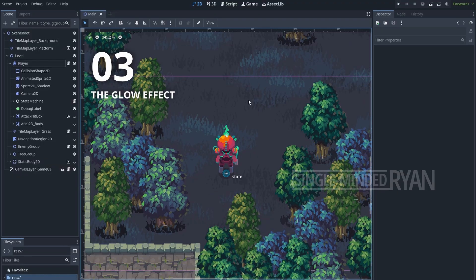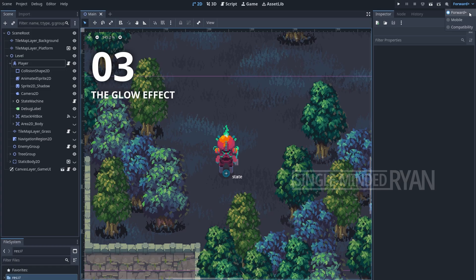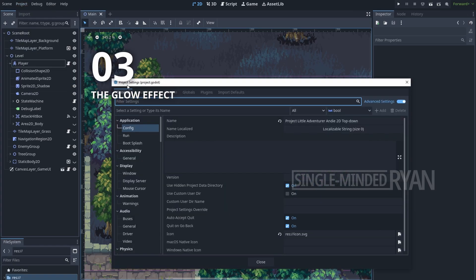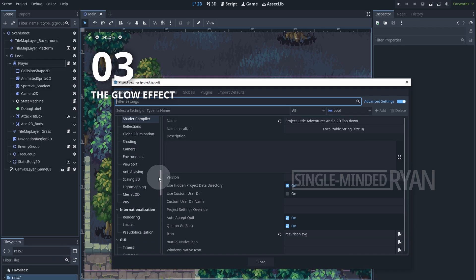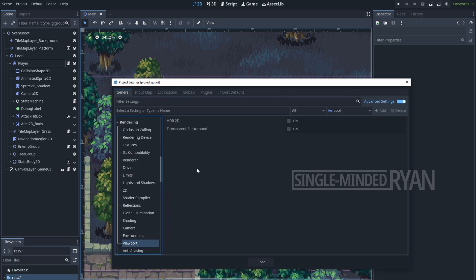For the glow effect, first you need to set the render method to Forward+. Next you need to enable HDR 2D — go to Project Settings, then select Viewport under Rendering, and enable HDR 2D because the glow effect depends on the HDR value of the color.